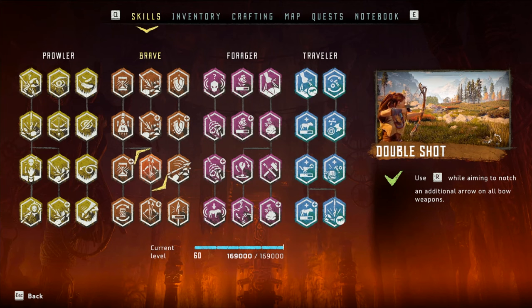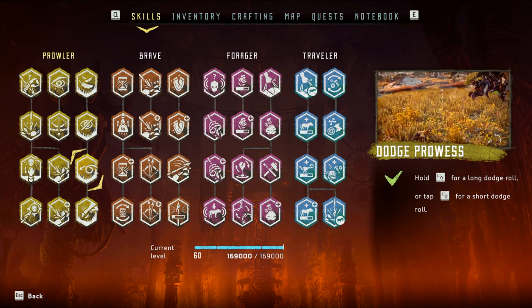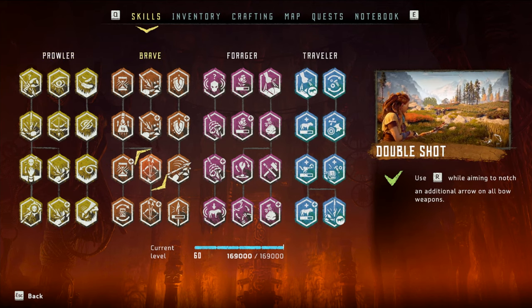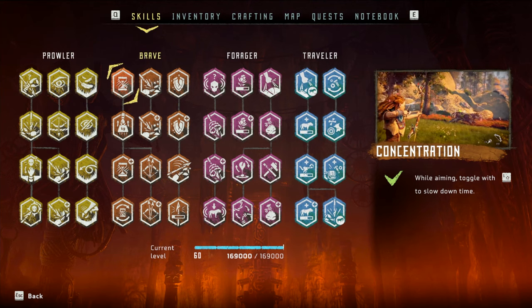As for skills, the only ones we'll need are hunter reflexes and concentration, both of which give us a slow-mo effect that will make it easier to aim at the exhaust port on the Rock Breakers. In the future, you'll want to unlock double and triple shot and also dodge prowess, which will make it easier to deal damage and dodge the Rock Breakers' attacks. But for now, all we need is hunter reflexes and concentration. Alright, let's take a look at the live combat.